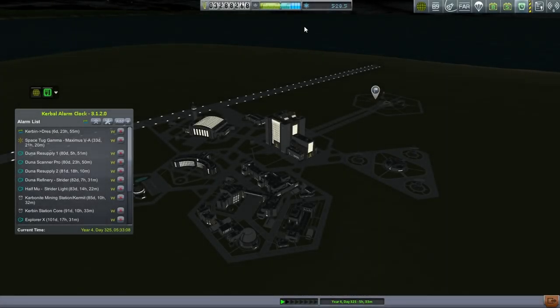Hello everyone, and welcome back to my colonization series in Kerbal Space Program 0.90 Beta. In this episode, we need to send over a scanner for Drez. We actually sent the scanner that was meant for Drez over to Duna instead, so we need to send a scanner for Drez, probably on the same type of launch.